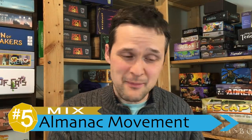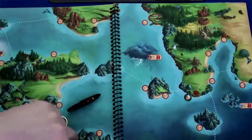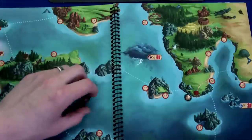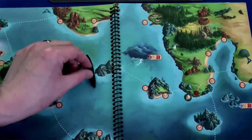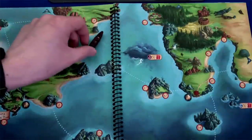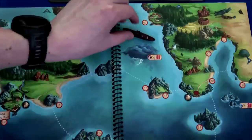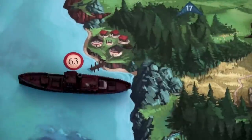For my number five, I'm looking at the movement in the game and the almanac system. On the positive side, I love how they use the almanac — it's this little book with beautiful illustrations of the lands you're exploring, and all of the pages and moving between them makes it feel epic, like you're really exploring a living, breathing world. The fun of movement and exploration comes from quests that tell you you're looking for a volcano or a rocky outcropping, and you scan the maps, use little clues, and figure out what they're talking about.